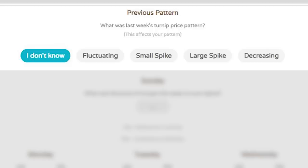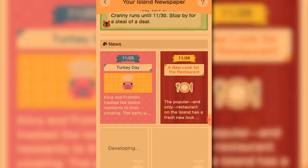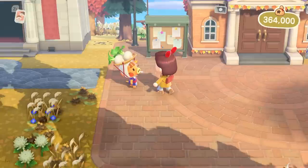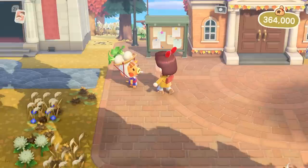If you have Nintendo Switch Online, there was an update to the Animal Crossing app that added your island news. Scrolling to the bottom shows your turnip prices for the previous days. This is crazy helpful. Turnip Profit works best when you input most or all of your prices for the week. If you miss a day or two, the predictions have a chance of being a bit inaccurate. Now you have access to every price you've had for the week, even if you don't log in for the day.